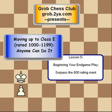Welcome to the Grob Chess Club, grob.tou.com, and welcome to our lecture series, Moving Up to Class E. This is the fifth lesson, and I've titled it: Beginning Your Endgame Play — How to Surpass the 800 Rating Mark.